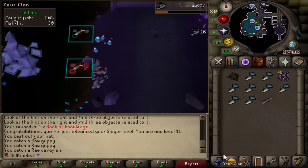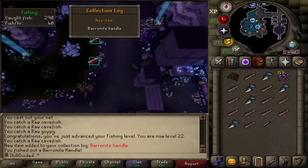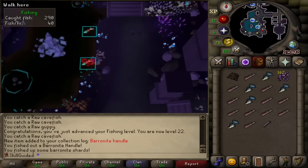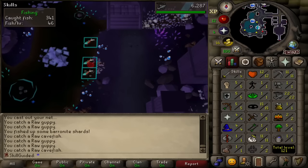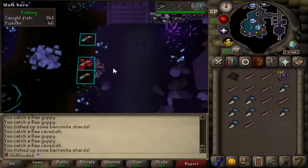Yes, we got it! We got the Baronite Handle - well deserved. It's no longer my first collection log slot, it's a second one after a camo top. I'm so glad we got it back. We did not deserve to have it taken away from us. And just coming up on 23 fishing - we'll be done with Below Ice Mountain again for a little bit. But we've got our Baronite Handle now, so I cannot complain.